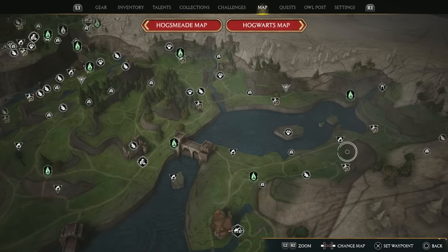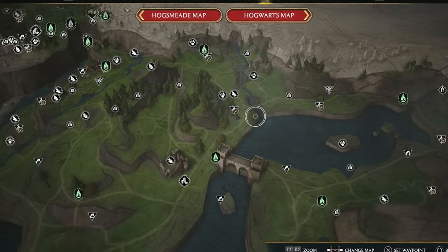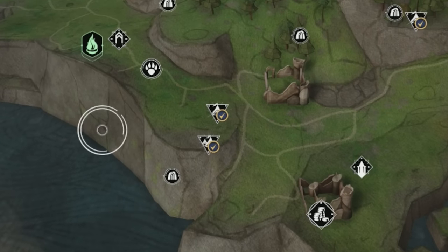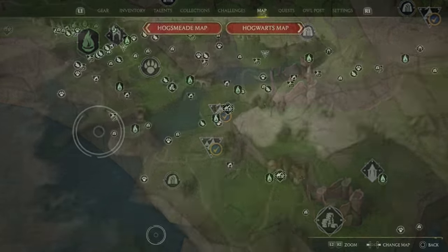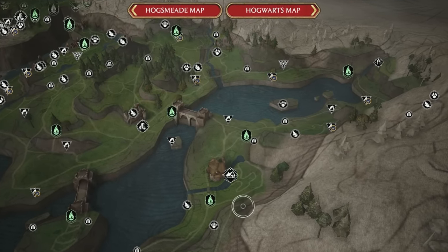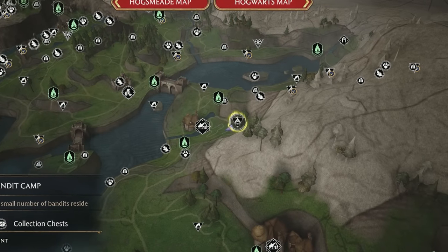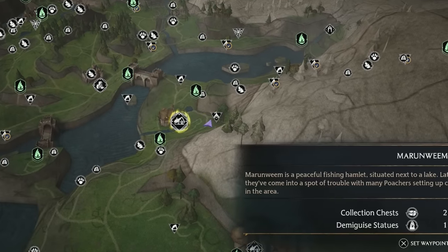If you're missing some traits and can't seem to find any more bandit camps, keep in mind you may have forgotten to loot the camp. This little check mark on the bandit camp icons will tell you if you've looted the chest or not. Also keep in mind that bandit camps won't show up on the map until you're close to them. For example, I was missing my last trait for a while until I realized I never discovered this bandit camp behind Marenweem.